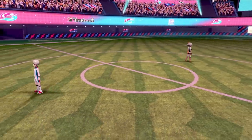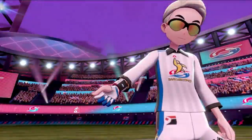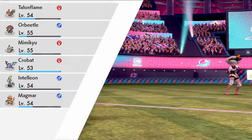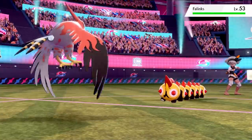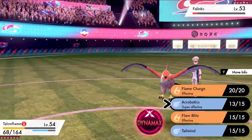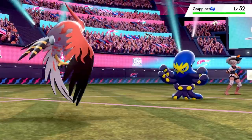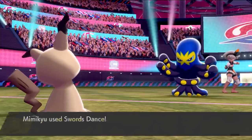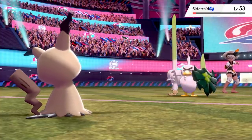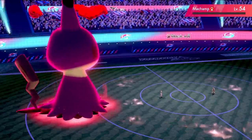The next challenger is Bea with her Fighting types — luckily we have more than enough Psychic and Flying types. She leads with Hawlucha, so I counter with Talonflame and kill with a single Acrobatics. She then brings in Falinks — I thought I'd kill with one Acrobatics but it survived a little HP and hit back with Rock Tomb, doing about half my health. I finish it with Flame Charge. For Grapploct I go into Mimikyu, since it can't physically touch me. I set up one Swords Dance and kill with Play Rough. Sirfetch'd also goes down to Play Rough, and the final Pokemon Machamp gets destroyed by a single G-Max Starfall.